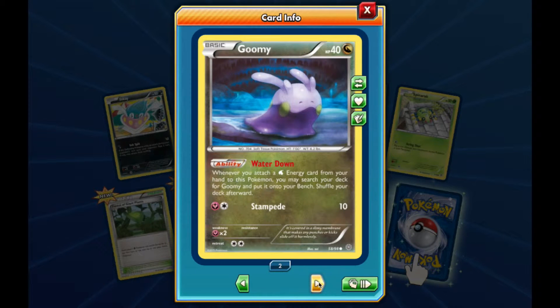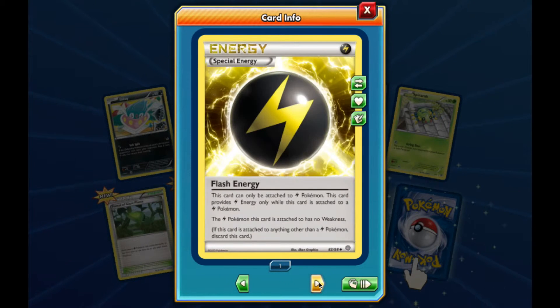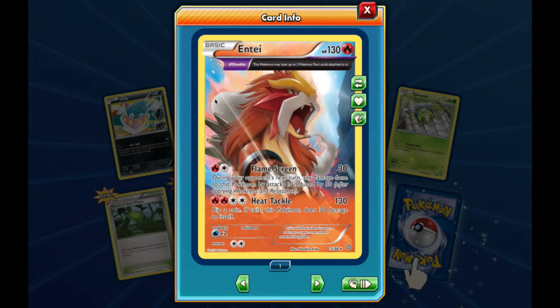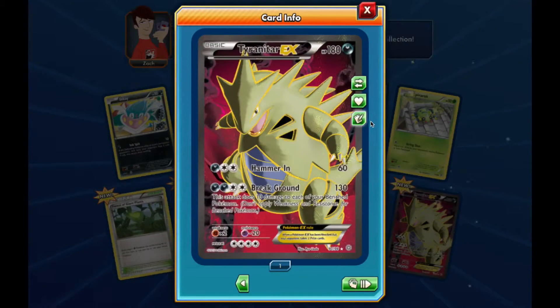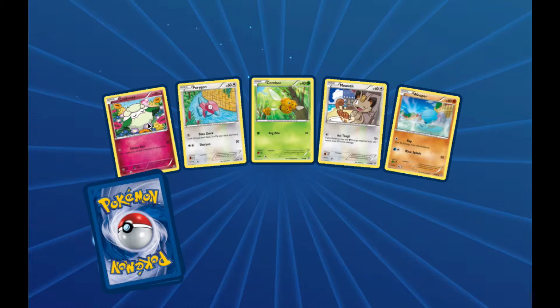Inkay, Goomy, Beldum, Eevee, Dedenne, Spinarak, Forest of Giant Plants, Splash Energy, Whismur. Wow - our rare is a Holographic Ancient Traits Entei! I love this card. The only problem is I don't have it in real life. And then our rare is, wow, a Tyranitar EX! This is my second or third EX from these packs. It's kind of cool to get them in these packs. Sucks not to get them in real life.